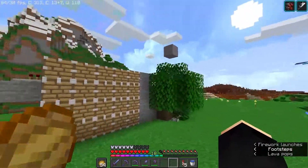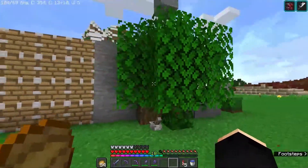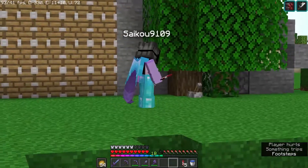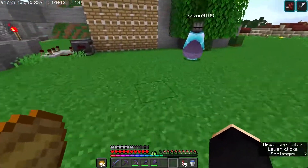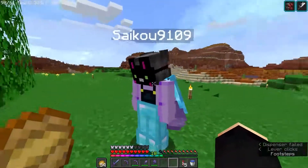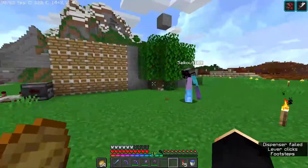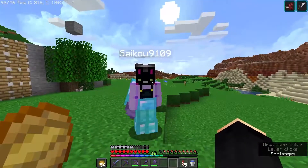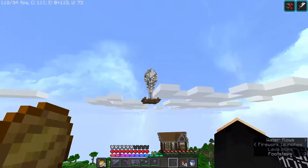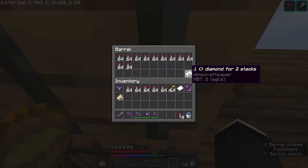Over here we've got a tree farm made by my good friend Rio. This is just amazing — it's much better than my one, which relied on random tick speed. Also over here, we've got a fire workshop — an attempt at capitalism that never worked.